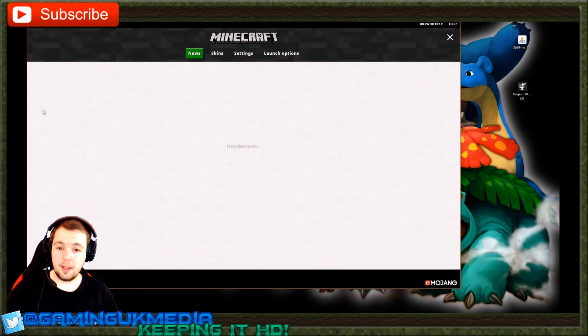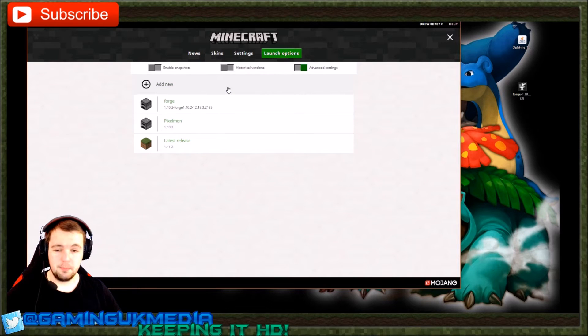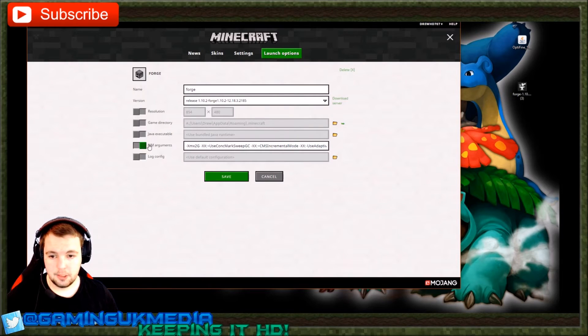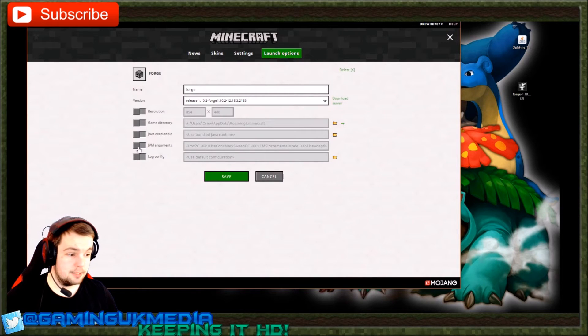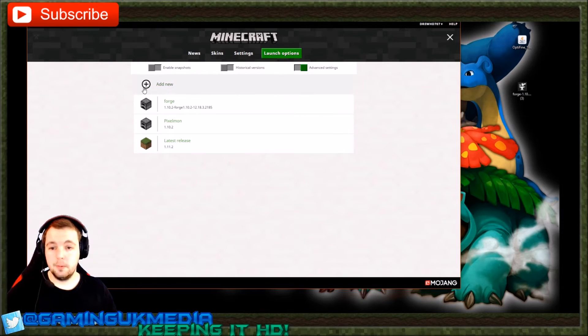Open Minecraft back up. Because Pixelmon is quite demanding, it needs more RAM. Go back into launch options, click advanced settings — it'll show a warning, just click OK — go to the Forge profile, and in the JVM arguments change the RAM from the default 1 gigabyte to 2 gigabytes. I use 4 gigabytes because I'm running shaders, which is a bit more demanding on RAM. That's all you need to do there.